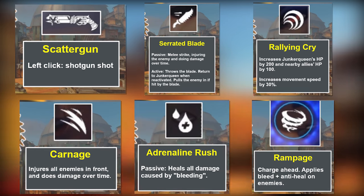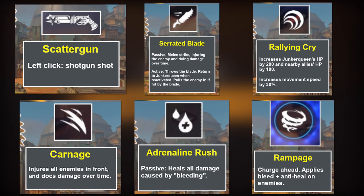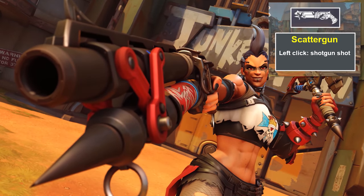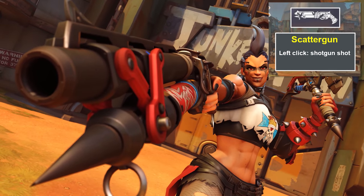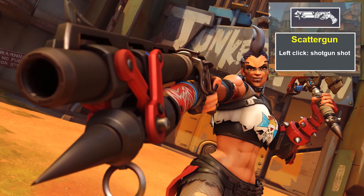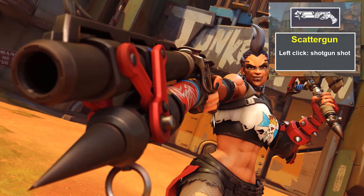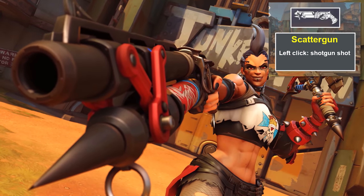So using the leaked abilities and the names we had for those as a reference, we can see in the footage of Junker Queen revealed thus far that she does in fact have some sort of scattergun, which looks like a Roadhog-esque shotgun. We don't know how much damage it's gonna do, we don't know what the ammo count or anything like that yet, but just based off of this little snippet where she blasts Zenyatta in the face, it seems like the scattergun is going to be her primary fire.